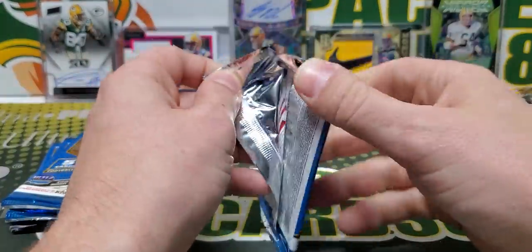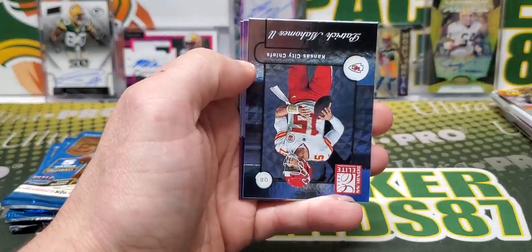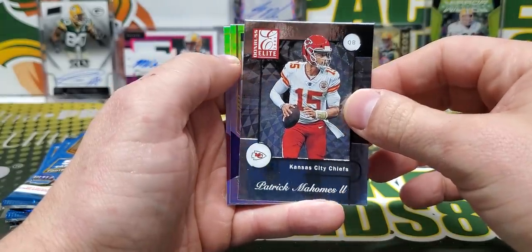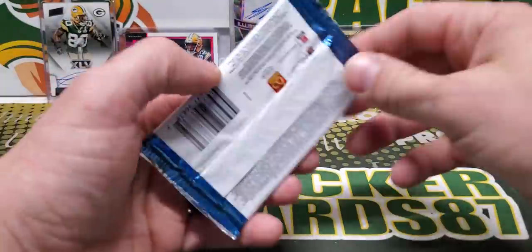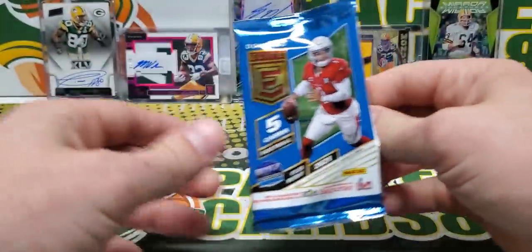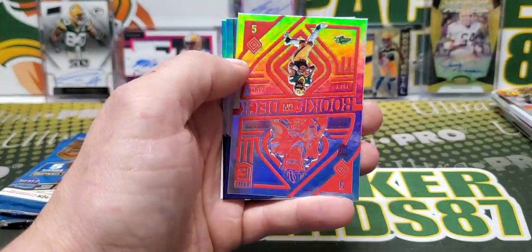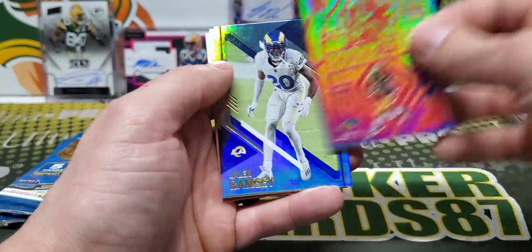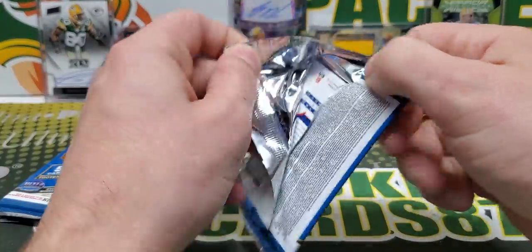Pack number two. We got one of the autos out of this box of Elite. I think this one came from Brewtown. I tend to just go to multiple card shops in my area — I'm lucky to have multiple card shops in my area and grab a bunch of different packs. Trey Lance, Rookie on Deck. Cheddar Bob and I will split boxes sometimes too.